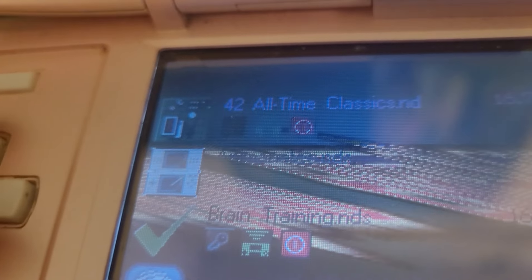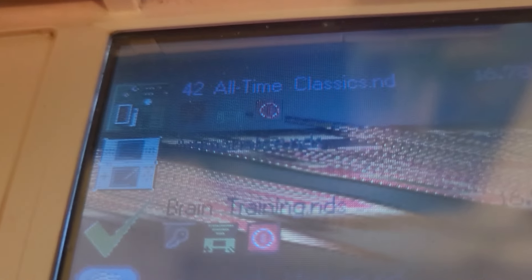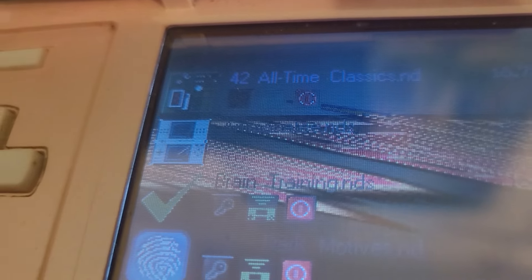I don't know all the games on this thing physically, by the way, except for the homebrew stuff, because you can't really get homebrew stuff physically. Here we have 42 All-Time Classics, Animatea, which is just Flipnote Studio for the original DS, kind of.